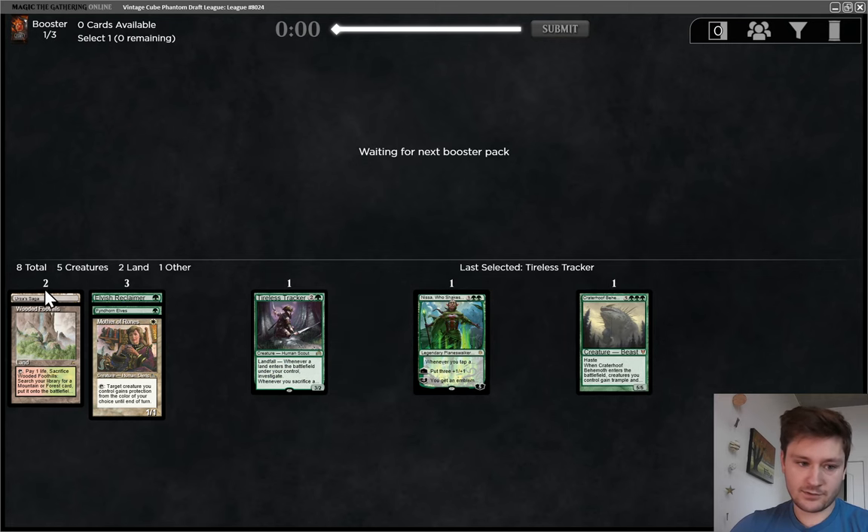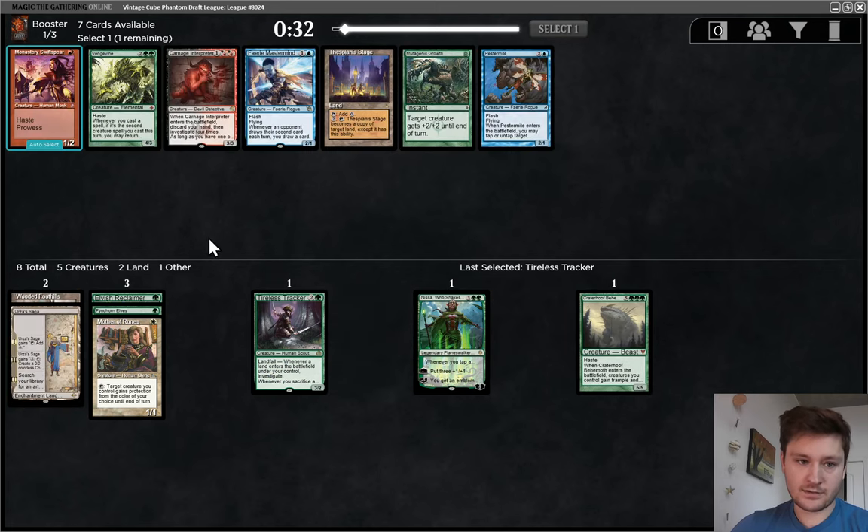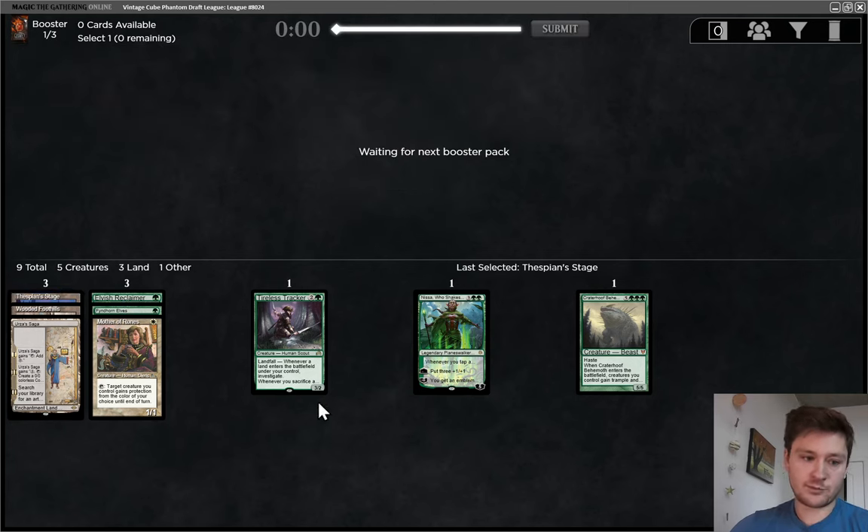A little light on Saga targets at the moment. This was our first pack. Vengevine looks pretty mid. I'm going to take the Thespian Stage. With Reclaimer, we could certainly get there. Not that I'm super high on that combo to begin with, but I do think it's worth playing if you have some redundancy for it.